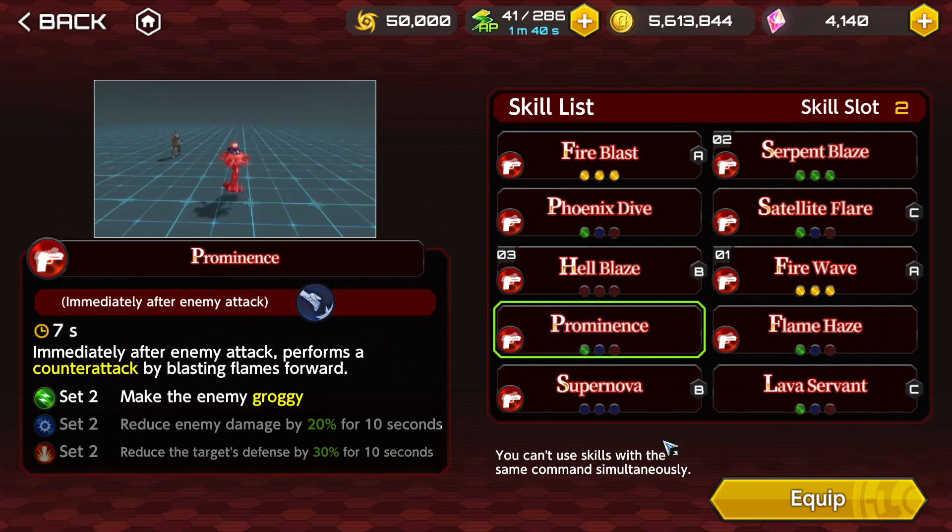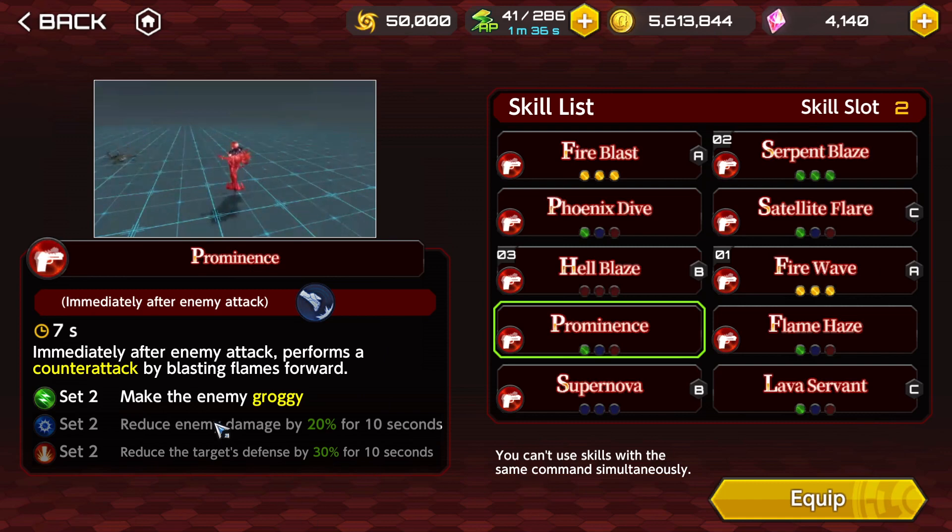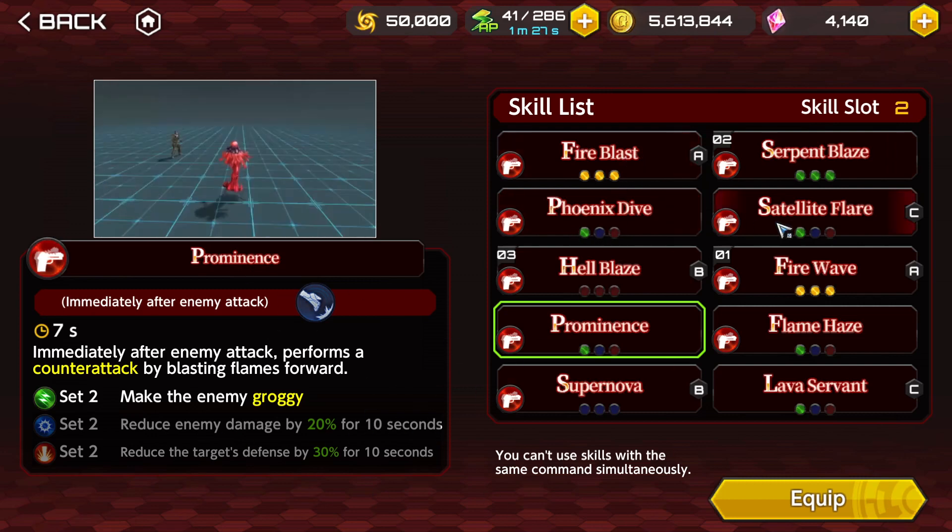Prominence is not a good option. It can be viable if you have enough HP and the enemy doesn't insta-kill you, but if one hit is more than enough to KO you, then avoid this skill.